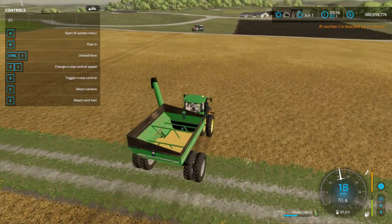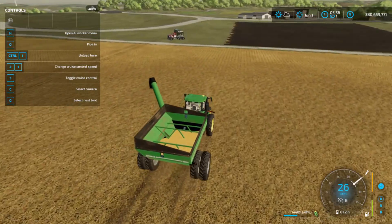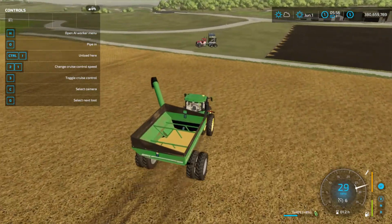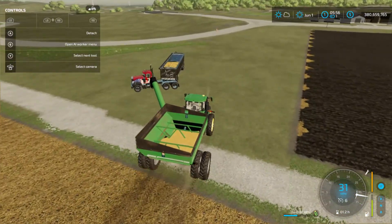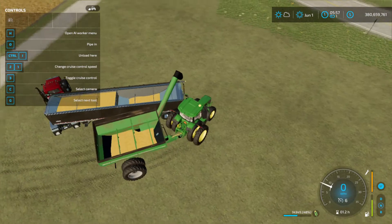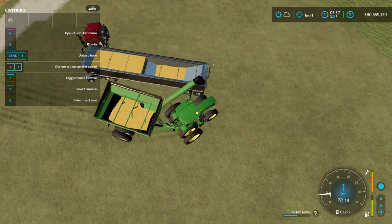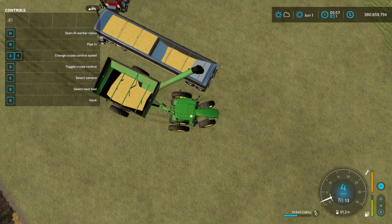It takes about half of my grain cart to fill from one combine. So basically if I had two combines running on corn right now, I'd technically be full - like two percent off, really close. I know that'll fit in this semi and then the rest is going to have to go in the grain cart and combine because I'm not going to go get another semi.